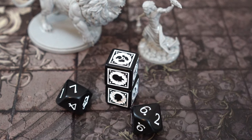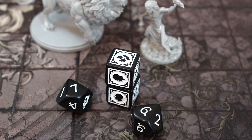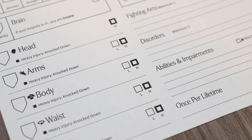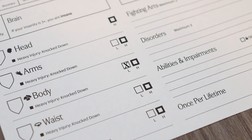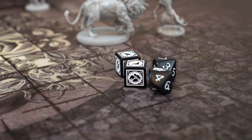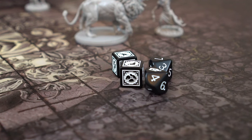Next, we apply the second hit location, which is the body hit location. This also suffers a single damage. We have no armor on in this section of our survivor, so one injury level box is filled. Remember that light is filled before heavy. If we had any more damage to expend, we would repeat this until all injury levels are filled.